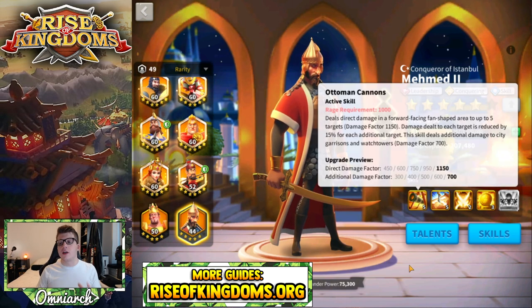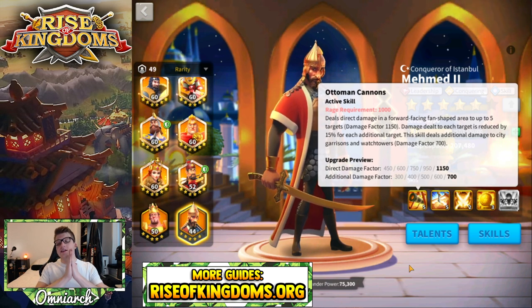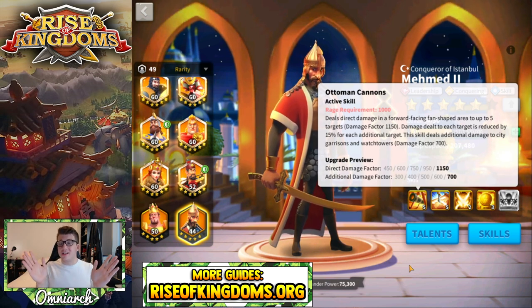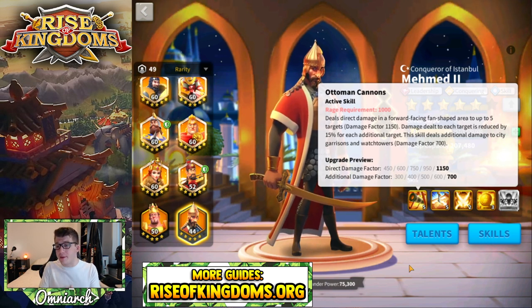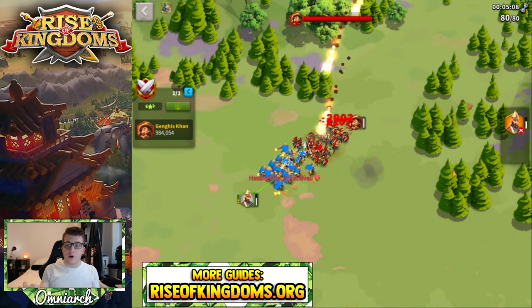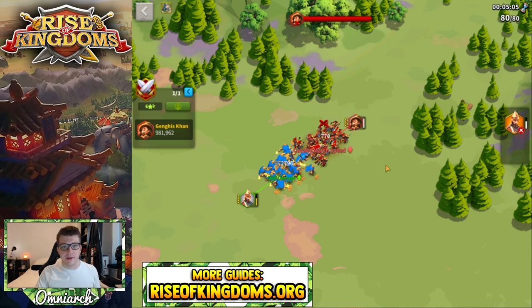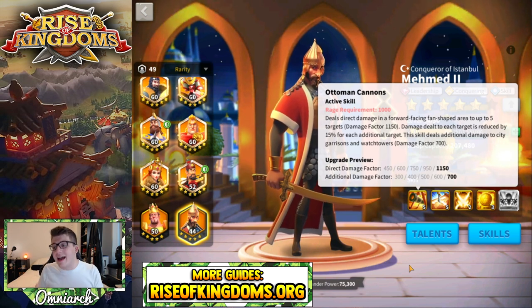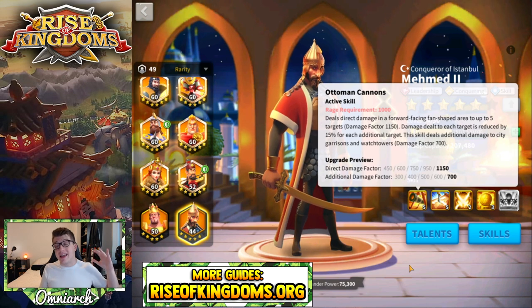Mehmed's active skill is called Ottoman Cannons. It has a rage requirement of 1000 and does an AOE direct damage factor of 1150. His AOE area is actually a bit smaller than the standard AOE area — most AOEs are in a fan shape, but Mehmed's is a more narrow fan shape. He may actually be the only commander with a smaller fan-shaped area. As you can see, his fan is a little smaller than Sun Su's more standard fan shape, but he can still hit up to five targets, with damage reduced by 15% per target. If he's attacking a city, he does an additional damage factor of 700.